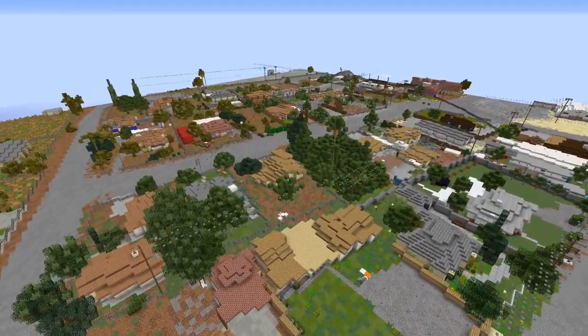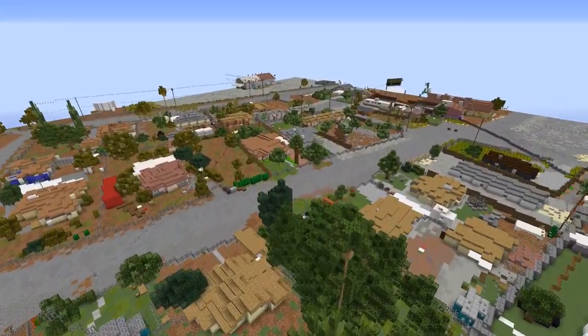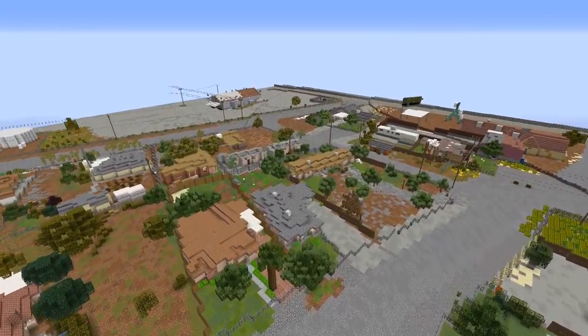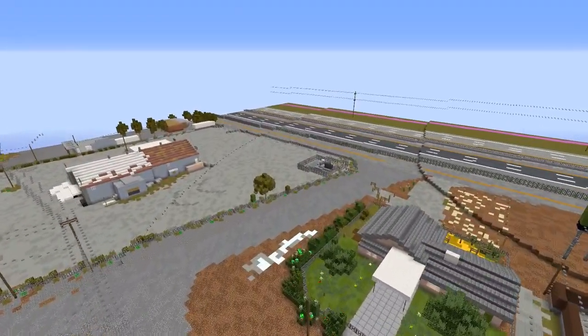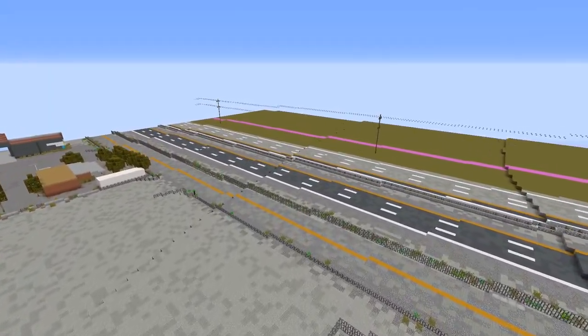For the first time, I can say that a location I'm showcasing was fully rebuilt in Minecraft on a one-to-one scale. This is the very small town of Mettler, California, with a population of less than 100. It was the focus of a two-week-long event on Build the Earth Southwest.